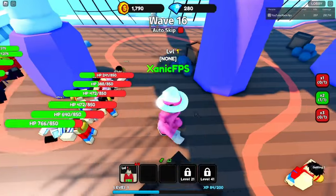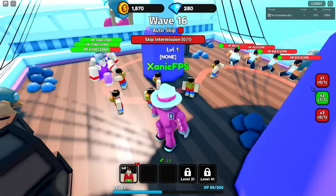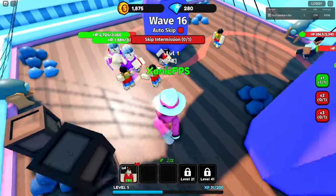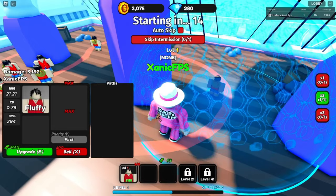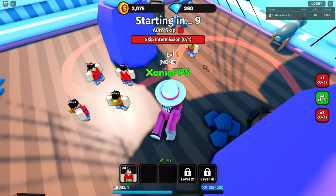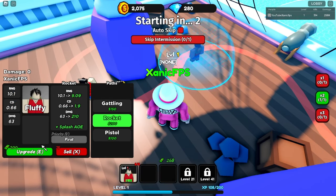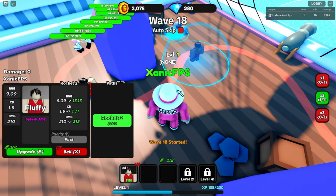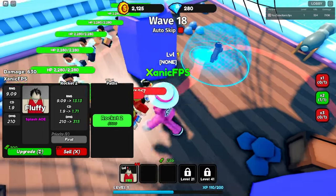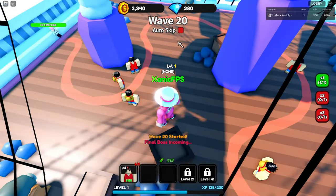Now I can start putting units close together. We also have path choices - let's do strongest, last, and weakest and change things up. Let's do an upgrade first. I sell one unit and place a rocket one. He's max upgraded with a range of 21, cooldown of 0.21, and damage of 294. Pistol does more damage, but rocket has AOE splash which is great.